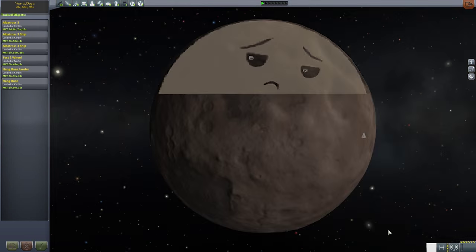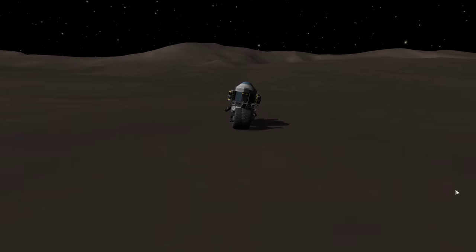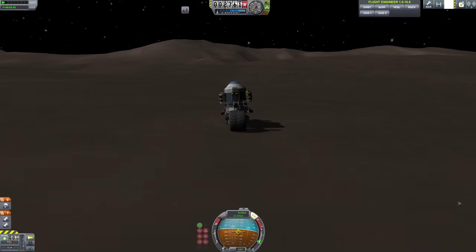Tylo! The least visited planet in KSP. At last, after many hyperbolic transfers — I mean launches — we have arrived! She handles beautifully, except for the random collision glitch. The new wheel physics can't come soon enough.